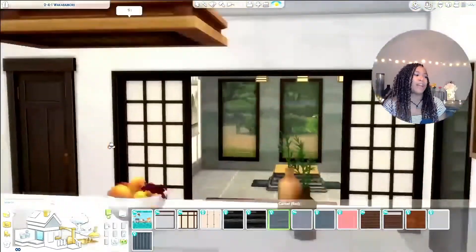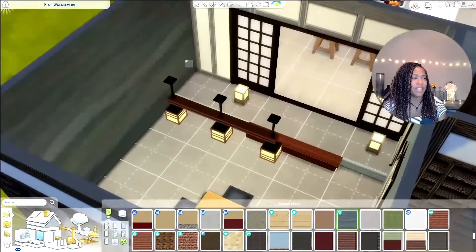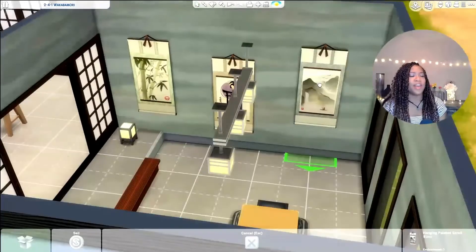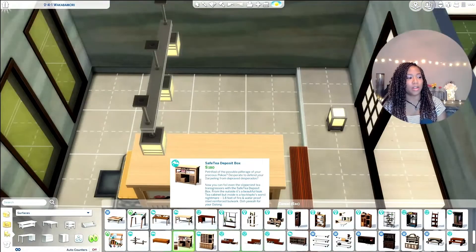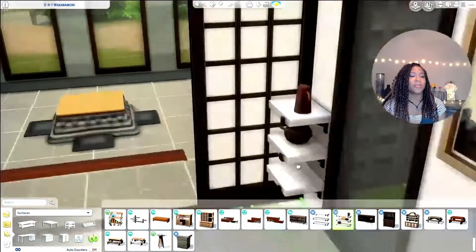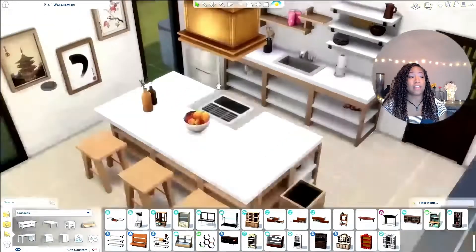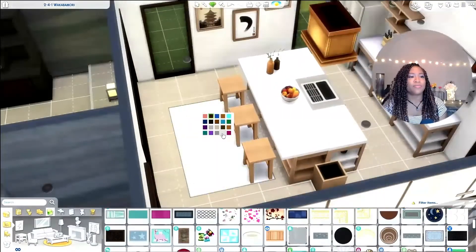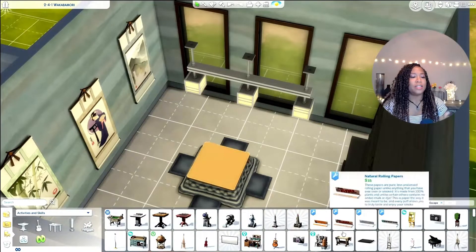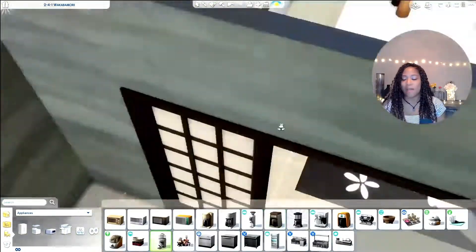I was trying to do the wallpaper for the bathroom and discovered this wallpaper from Eco Lifestyle. I thought, wouldn't this be a lot more interesting in this room? As you can see, I tend to furnish first and then go with the color. So I found this blue — I like the color of the Kotatsu table in blue, and so I went with that. That's pretty much what I did with the living room and the kitchen: I furnished first, picked the colors of the furnishings, and then did the wallpaper and flooring.